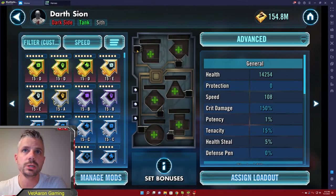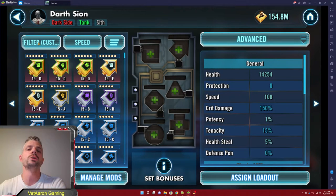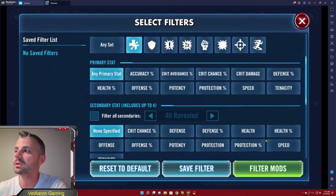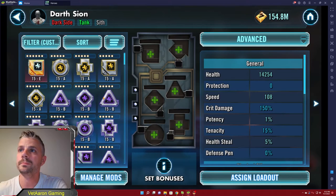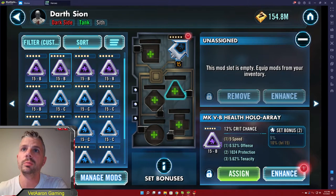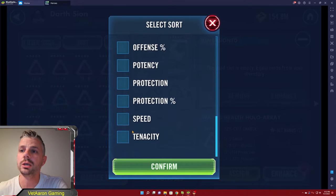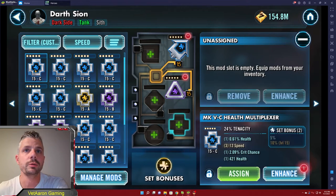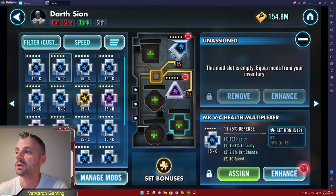Let's use Darth Scion as an example — let's say he wants all health mods. We go to filter, only unassigned mods, only health sets, and we want speed. Then we click, sort by speed, and all of these mods are now in order of the highest speed. Down here 17 speed is very fast — it's had four rolls out of a possible five. So we'd go ahead and assign that — that's a great mod.